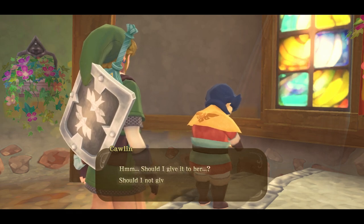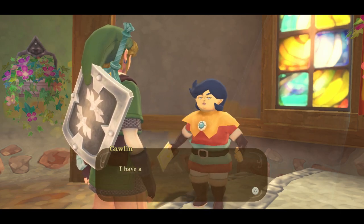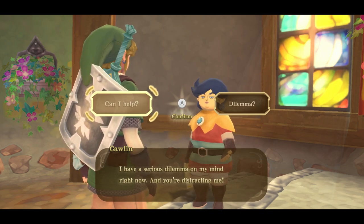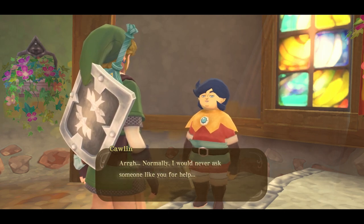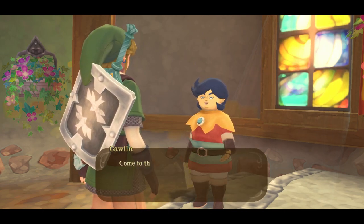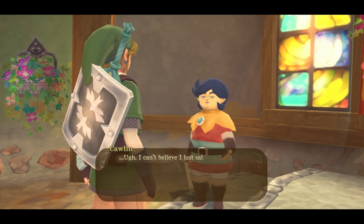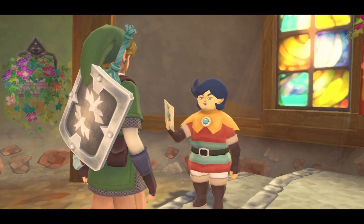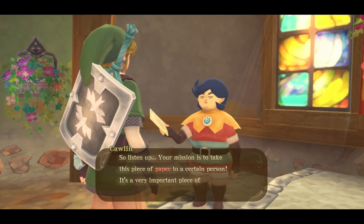Right over here, he's pondering something fierce. Should I give it to her, or should I not? Link, it's you! Don't sneak up on me like that! I have a serious dilemma on my mind. You might just be the person I need — you seem to be pretty good with the ladies. I can't believe I just said that, but whatever! I have a task for you. Your mission is to take this piece of paper to a certain person. It's a very important piece of paper. Make sure you deliver it.